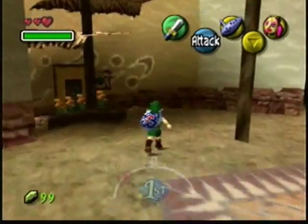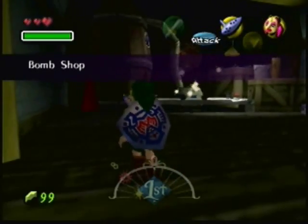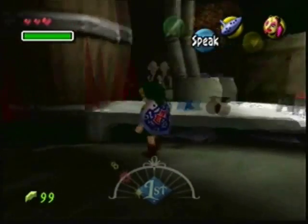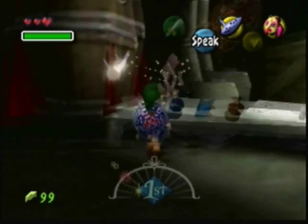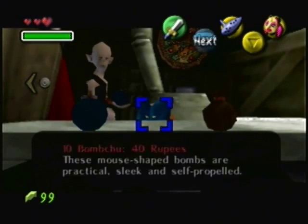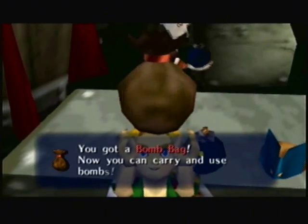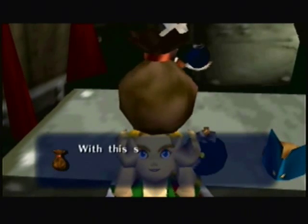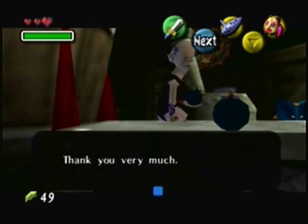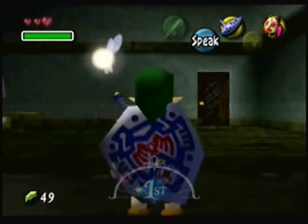Anyway, here we are at West Clock Town, and the first place that we have to hit is right here. Head on inside and this guy walks out to greet you. So we're gonna ignore the bombs since we can find those anywhere, and we're gonna buy the bomb bag. Now you can carry it and use bombs! That is so much easier than in Ocarina of Time - you have to go into a dungeon and everything to get that bomb bag.